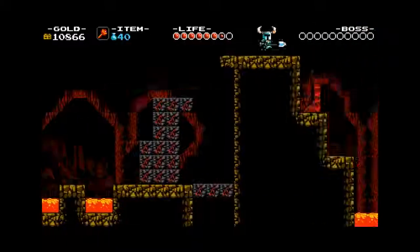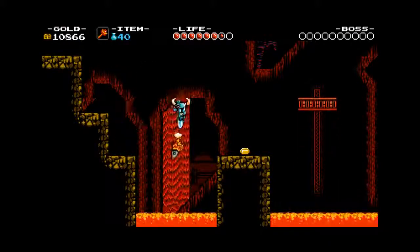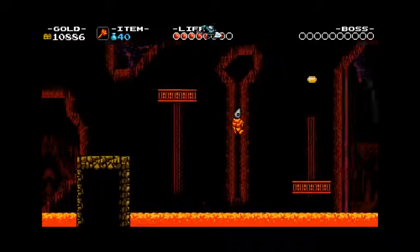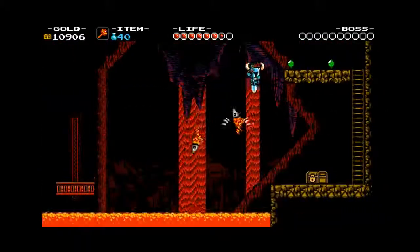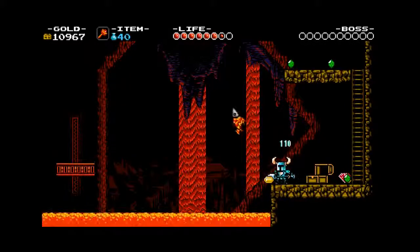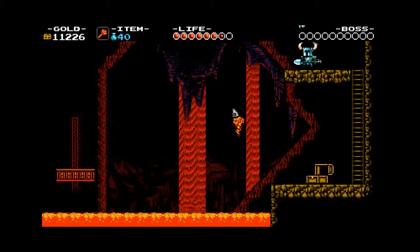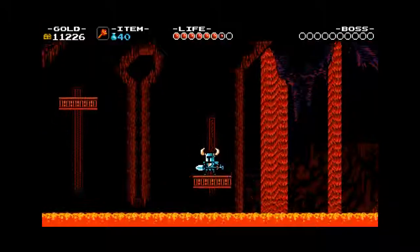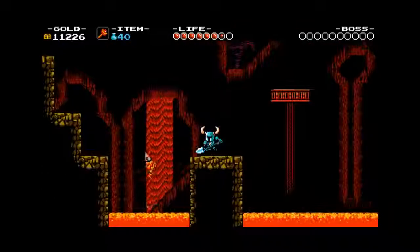We see a secret area up there. The challenge is you have to use these guys as pogo material, but you only have a few seconds when they pop up before they sink back down. Here we have a bit of a one-way track — if I mess up on any part of that pogoing I would be dead. Now we have to repeat it again — one, two, three, four. Definitely a good point of no return example. You basically have to commit to it or die trying.